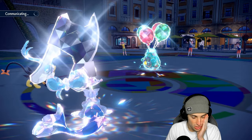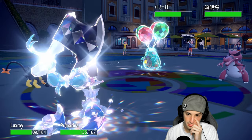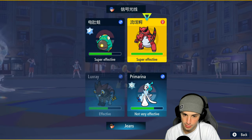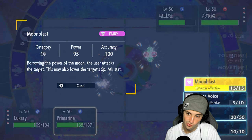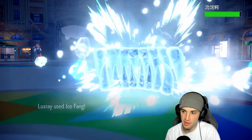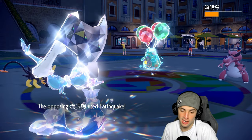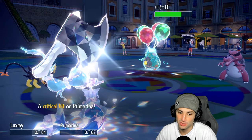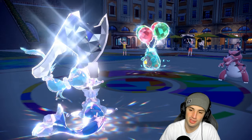Krookodile is their last Pokemon and can't Terastallize. I go Ice Fang from Luxray and Moonblast from Primarina. Ice Fang does great damage — and that's a critical hit! But Earthquake flies from Krookodile and it's a double KO. Critical hit on Primarina, EQ taking out Luxray — that really hurts. We're probably going to lose this one.